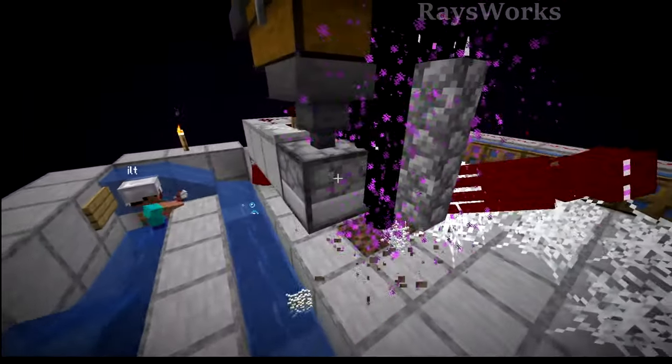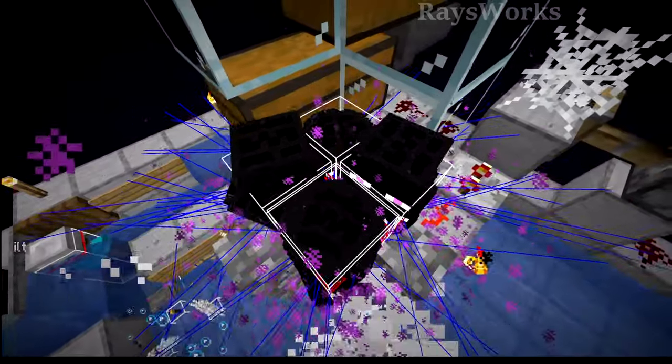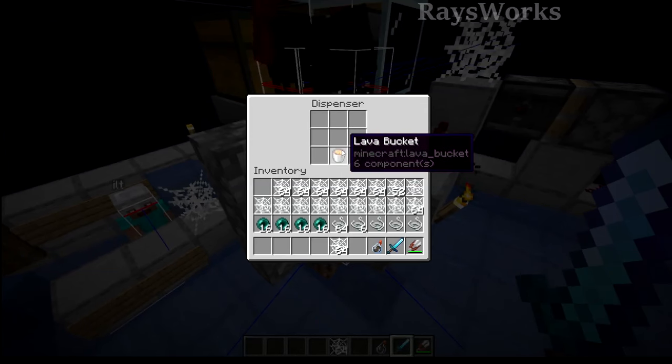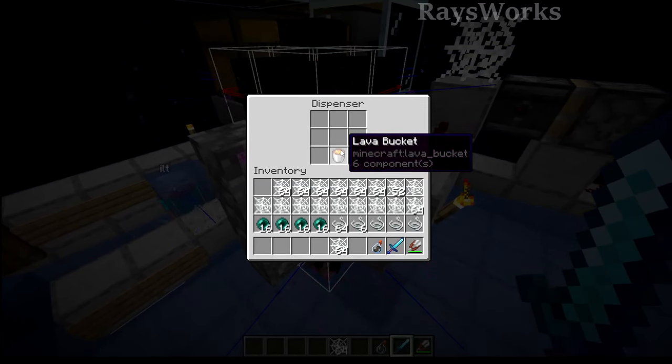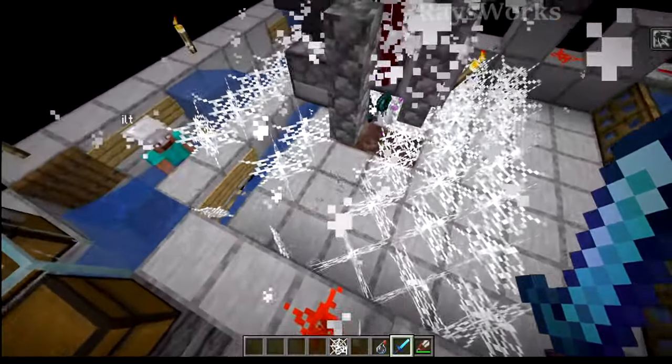And by the time the player harvests all the cobwebs, we can easily refill it for the next round. So then afterwards we splash them with the potion and then we kill them. Now they don't have to die from the player — we can use natural means such as this lava bucket here.